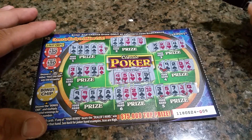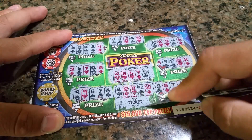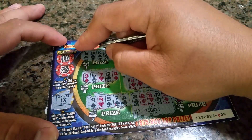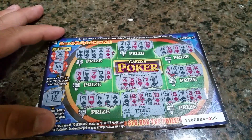So let's check the prize under the full house. Looks like I got a ticket. That means the multiplier is one times. And if it's a ticket, I don't think there's any Fast 50s under here. 54 and 56. Cool.